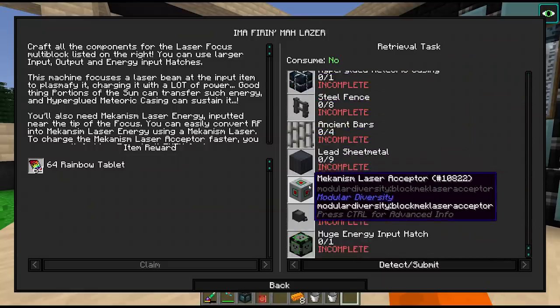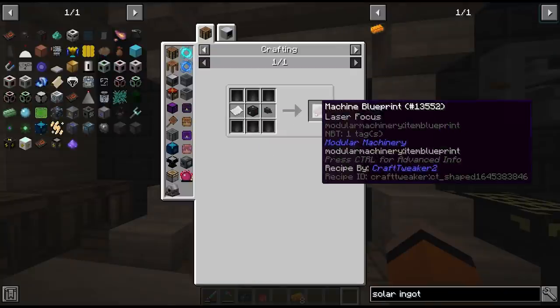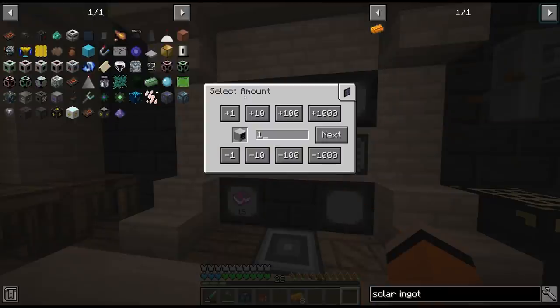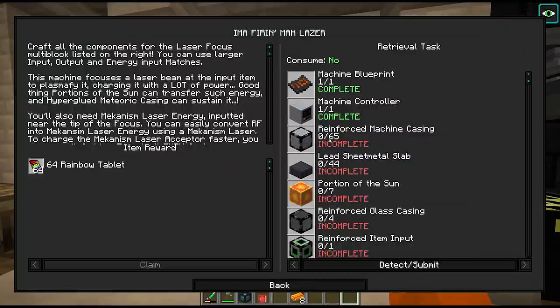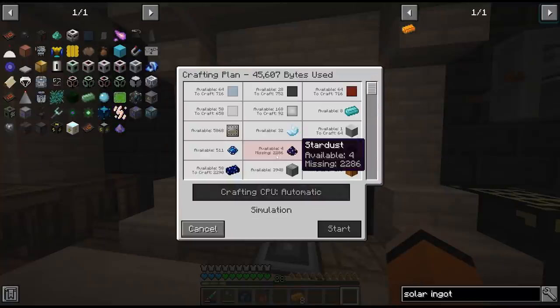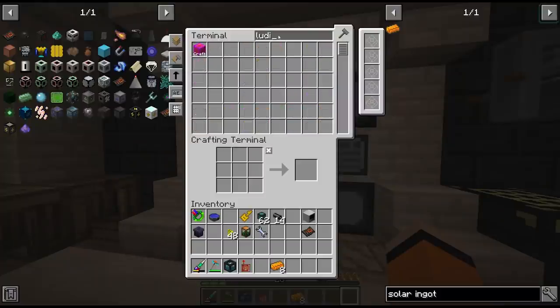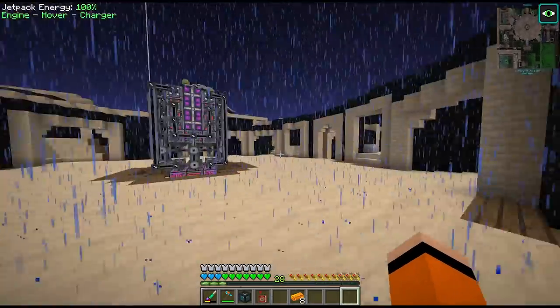Hey we can at least make the machine blueprint — first step done. A machine controller? That's also easy — one of those no problem. Most of the stuff for this is on passive. Next is another stack of reinforced machine casings. We're short 2000 stardust for this — that is a lot of galactic ingots to craft. Let's see how much ludicrite we can actually get — we can make a stack of blocks, that's gonna get us pretty close.